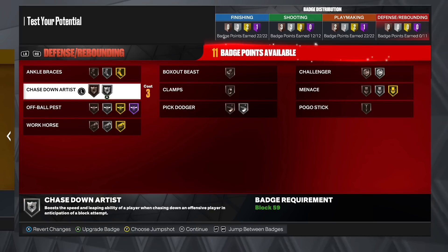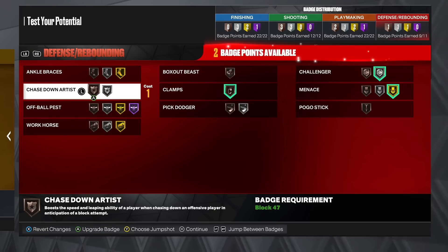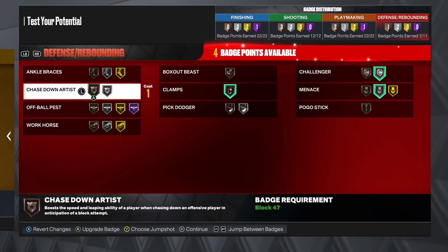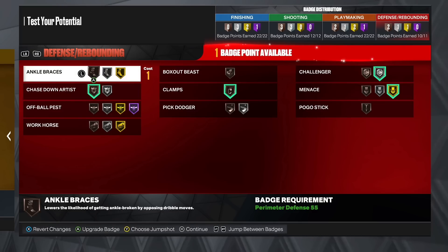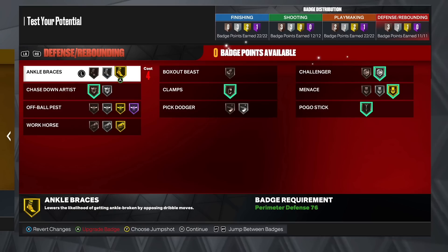For defensive badges: clamps bronze, menace gold, challenger silver — and that leaves two more badges to do what you want. You could drop menace to silver and get four badges to spend, putting chase down artist on bronze, but I don't think it's needed. You could go ankle braces, pick dodger, or pogo stick — it's really up to you how you use those last two badges. But that is the badge setup for this build.